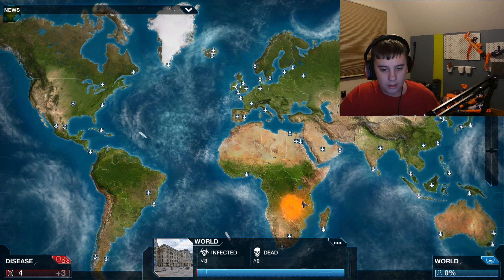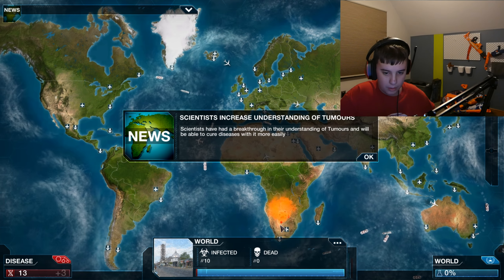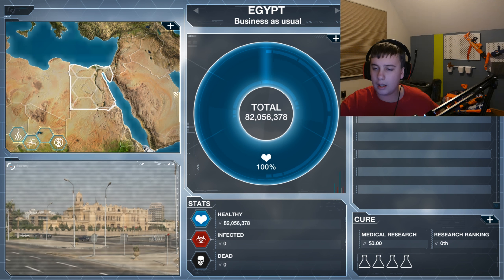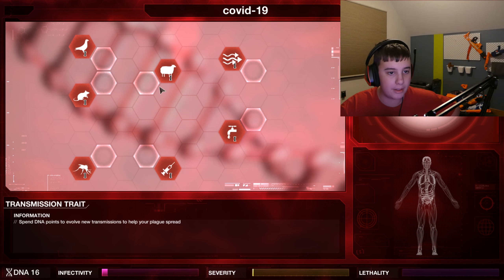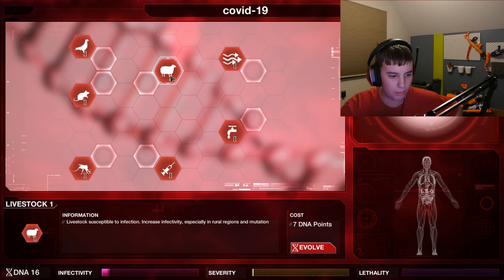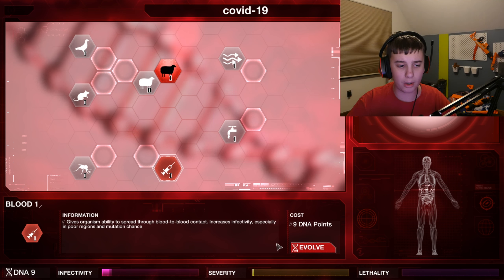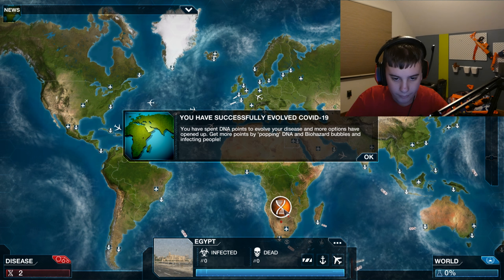Okay, we got three people infected and you can see them popping up. So down here we can evolve transmission. In Africa where we are, they'd have a lot of livestock, so infecting via rural regions might be good. Blood transmission also makes sense, especially in poor regions.